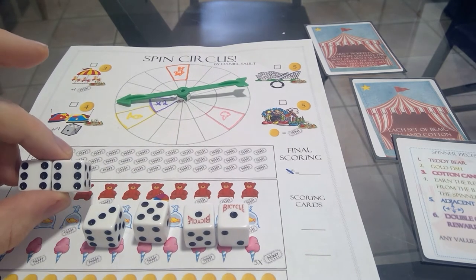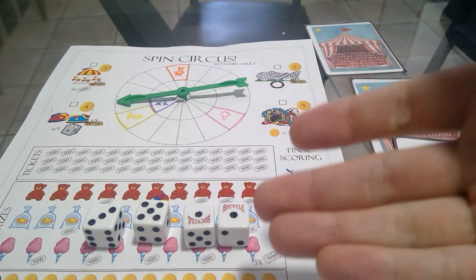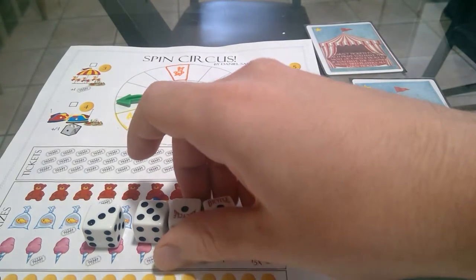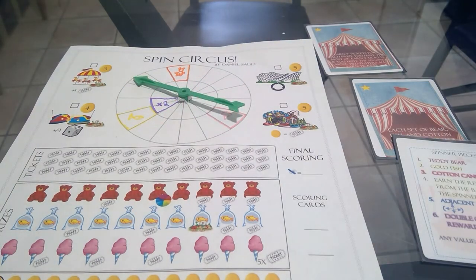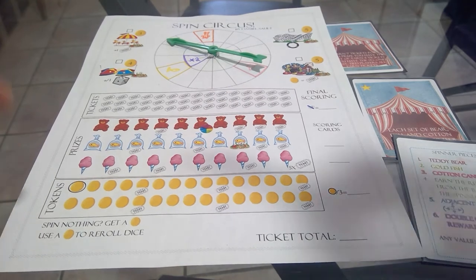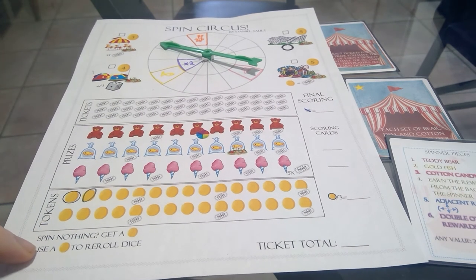Once the active player has added a piece — which they must do — and other players have chosen whether to add one, all players spin the spinner and get wherever it lands as a reward. If the spinner lands on nothing, you get a token. You circle it to show it's available for a reroll, as reminded on the reference card.